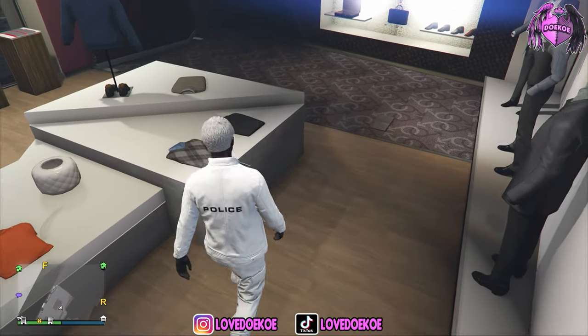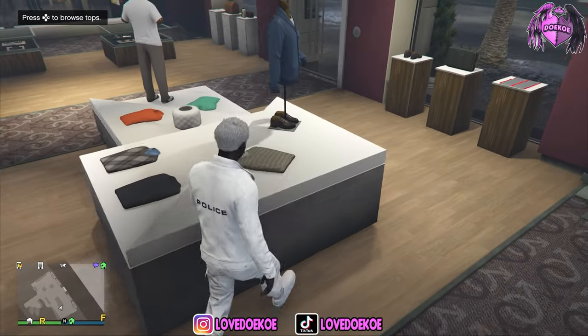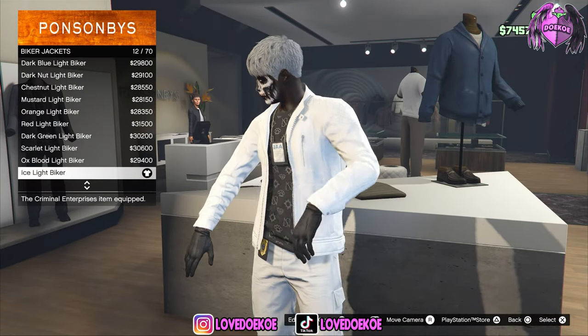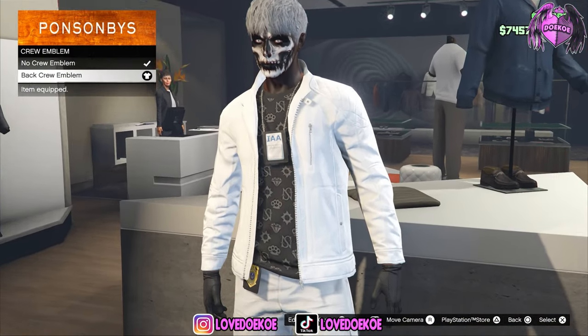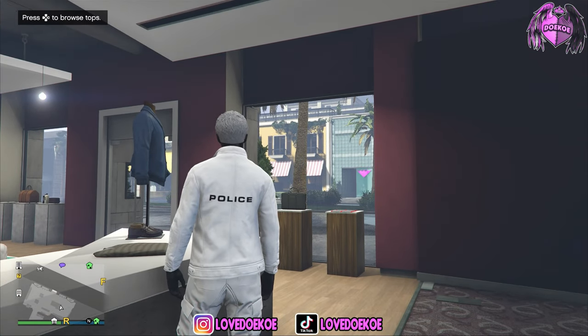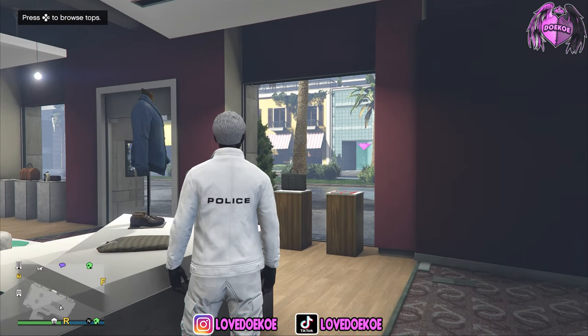So when you get the white joggers on with the EIA badge, make your way over to the top section. Then go to biker jackets and equip number 12, the ice light biker jacket. Then go to crew emblems and choose the back crew emblem — I got the police logo on my outfit. If you wanna join my police crew, the link will be in the description, or you can type in Social Club 'Love Dooku' and you will find it.